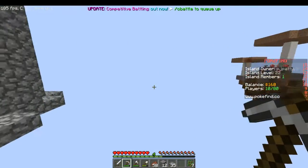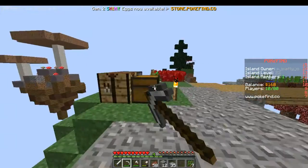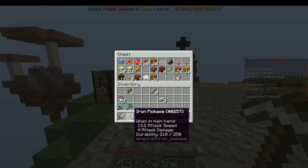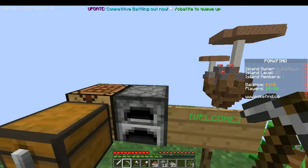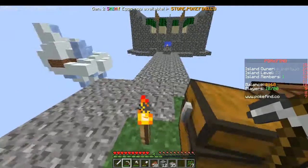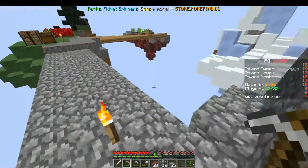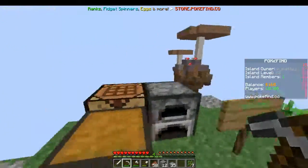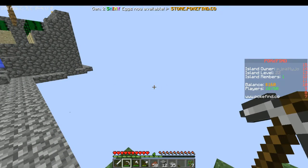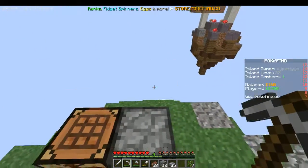I'm back. As you can see, I got rid of that island and put it all into the chest right here. When I did /is to get back onto the island, I was put down to half a heart and I almost died. But I guess I kind of got lucky and only dropped about 21 blocks, then I did /is and fell.